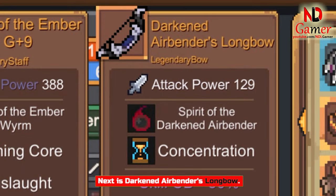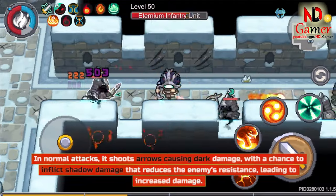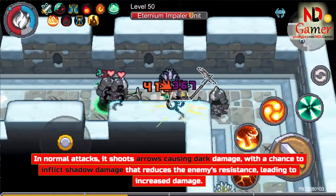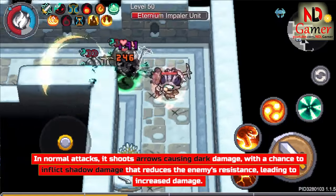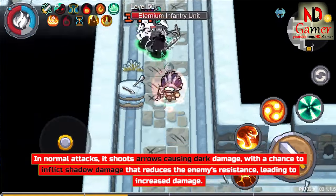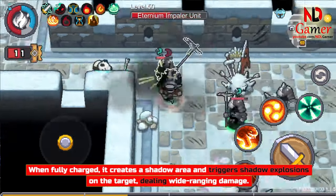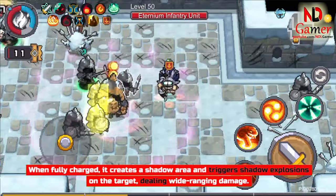Next is Darkened Airbender's Longbow. In normal attacks, it shoots arrows causing dark damage, with a chance to inflict shadow damage that reduces the enemy's resistance, leading to increased damage. When fully charged, it creates a shadow area and triggers shadow explosions on the target, dealing wide-ranging damage.